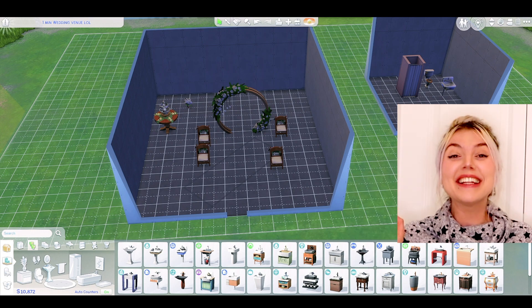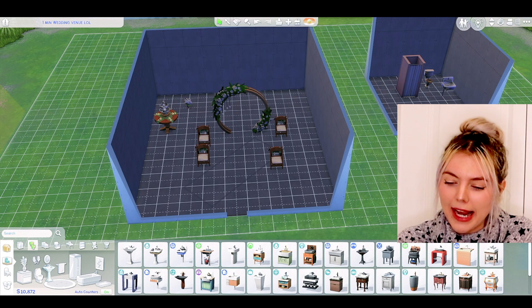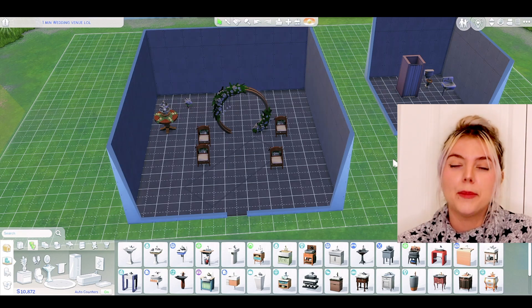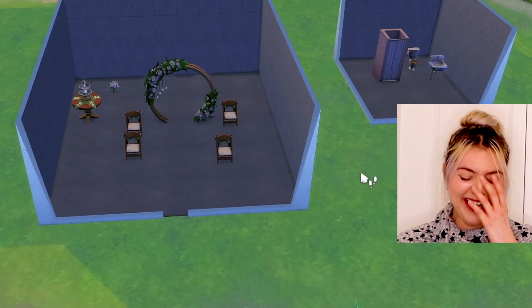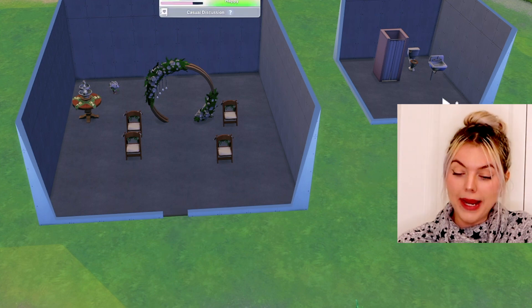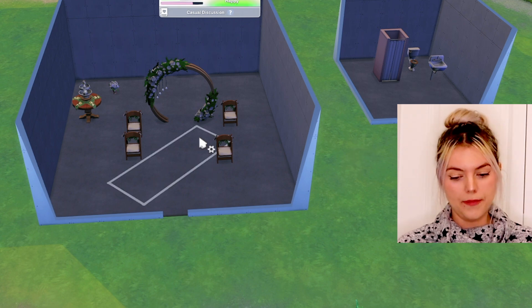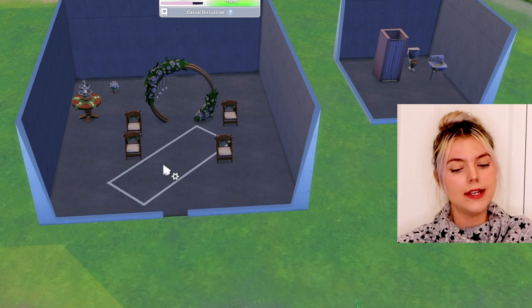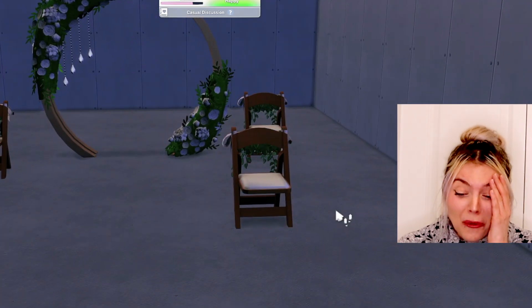What do we have? Let's explore what we've created in this one-minute build. We have unconnected buildings — it's impossible to connect them when you have no time. We're going to have our couple try to get married here. I feel like it's going to be a fail. Okay, we have a door — that's a good start. They can get into all areas. They have a bathroom and a wedding venue. We need the bathroom because our Sims constantly need to go during the wedding. We have our aisle here, which is questionable — it's not straight. The guests are facing the wrong way.